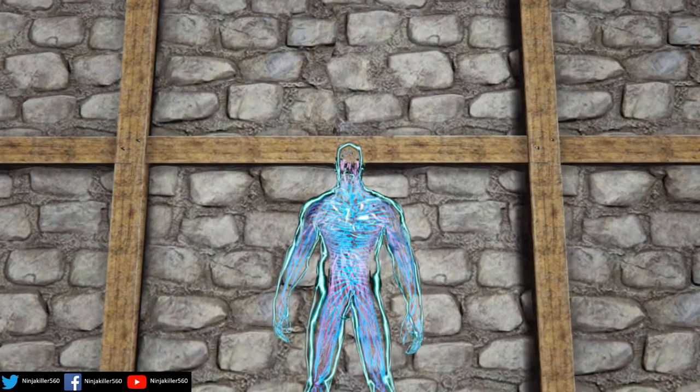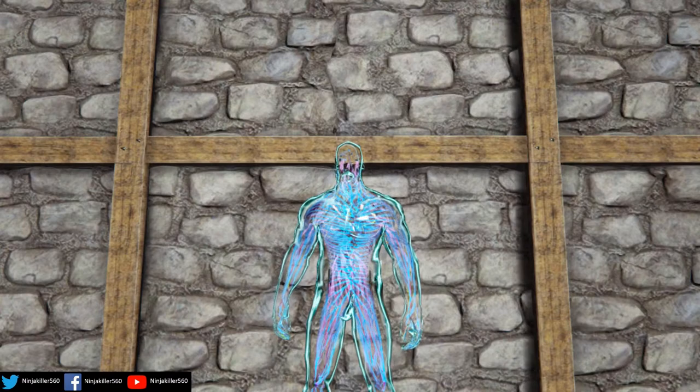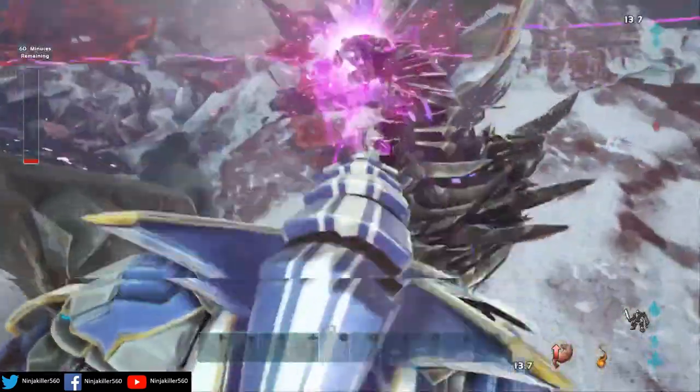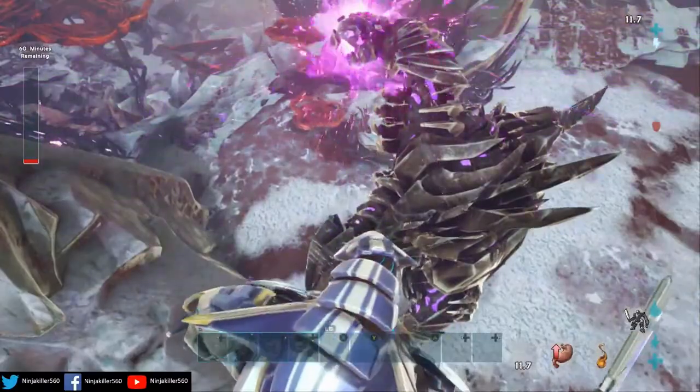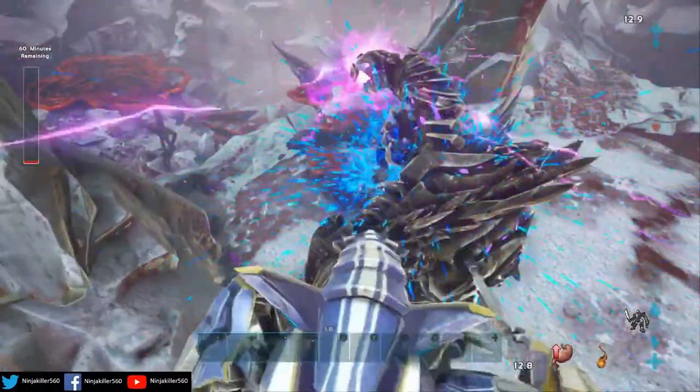Welcome back everyone. Today's video I'm going to show you how you can unlock the Homo Deus skin in ARK Survival. In order to unlock this skin, you must defeat the King Titan on alpha difficulty in Extinction. Once you have defeated him, you will then unlock the Homo Deus skin set.